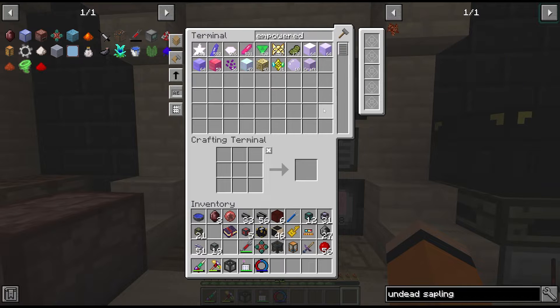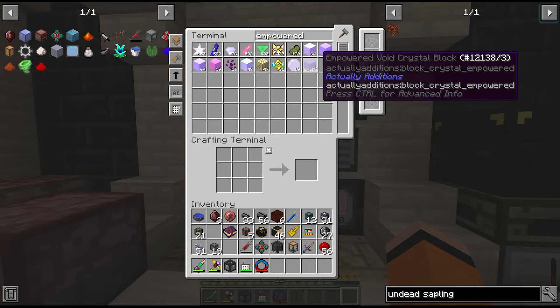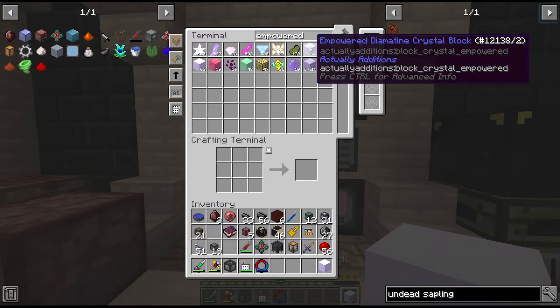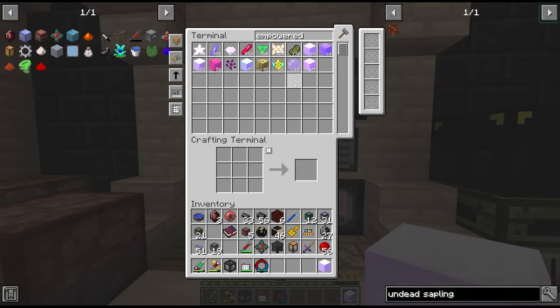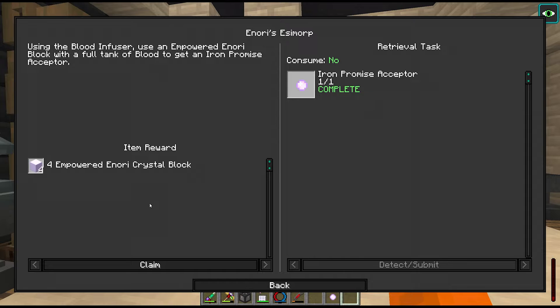We have to craft the dark tank together with the blood extractor and that increases the blood capacity to 2100. Now we have to use an empowered Anori block - I noticed last episode that I forgot to filter the drawers on these things, so we ended up with 64 blocks of each empowered crystal, which was definitely not intended. During the livestream I swapped these out with compacting drawers without putting the drawer downgrades in. So now we need to craft this with 10,000 blood or three empowered Anori.